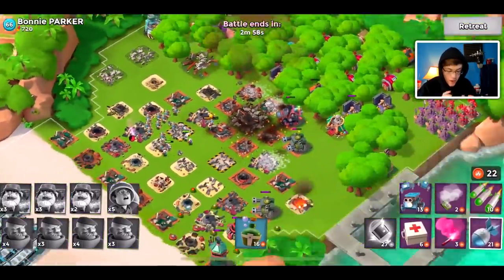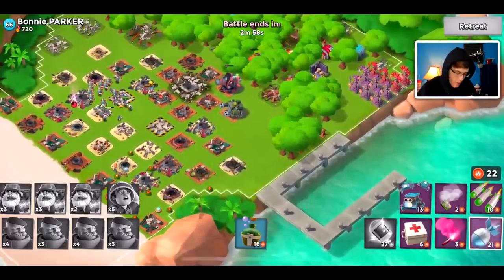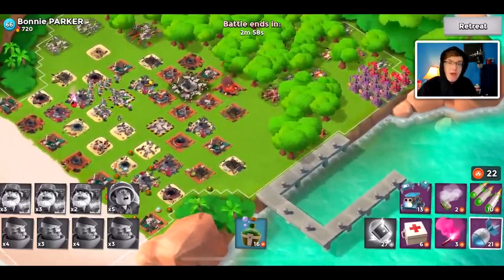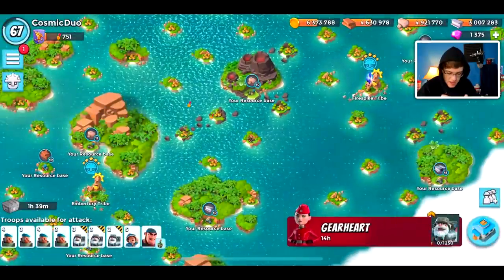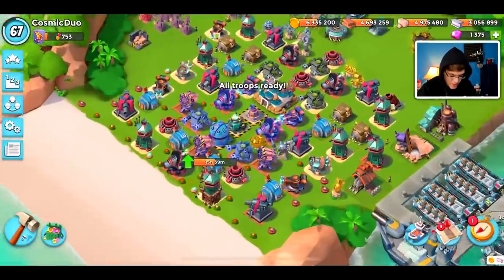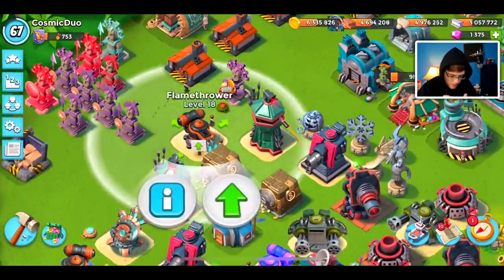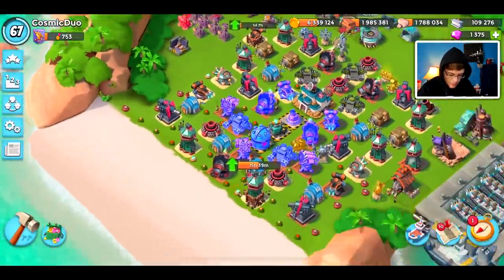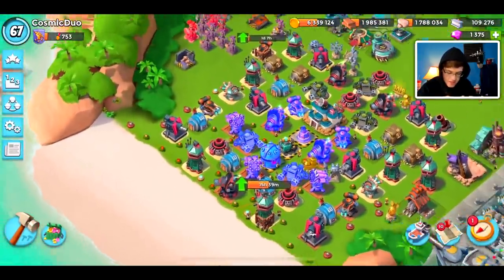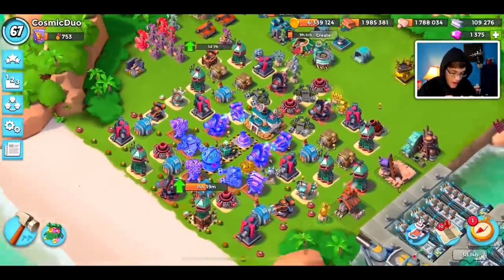There we go — boom, boom, boom, boom. Bonnie Parker, you are taken out. The Cryobombardier, Grenadier, Medic, and Private Bullet strategy — that is a mouthful — was a success. There was no stopping it. Let's go back to base. We can get a small upgrade — we're going to upgrade the Level 18 Flamethrower to Level 19. We already have a Sniper Tower upgrading too. We are going to hit Level 68 sooner or later; I know Christian hit it a while ago but I was a little slow on the upgrades.